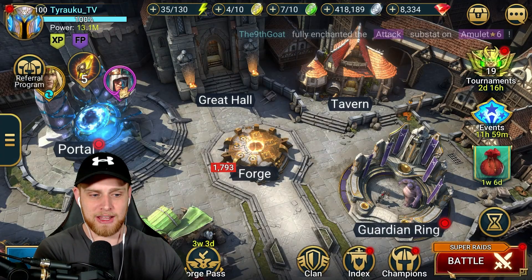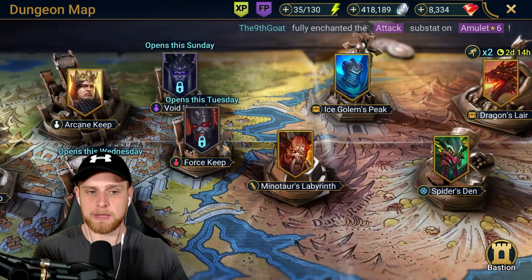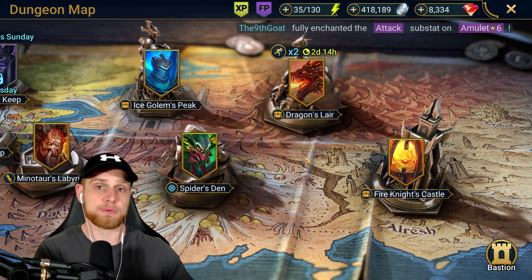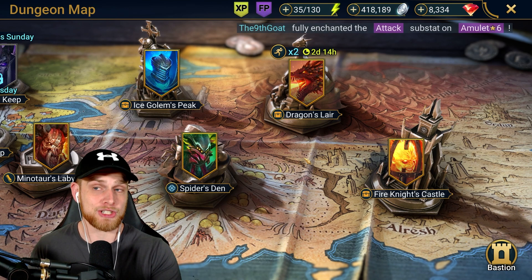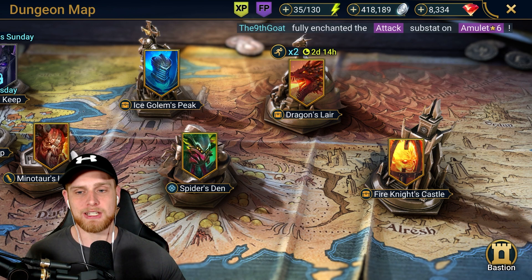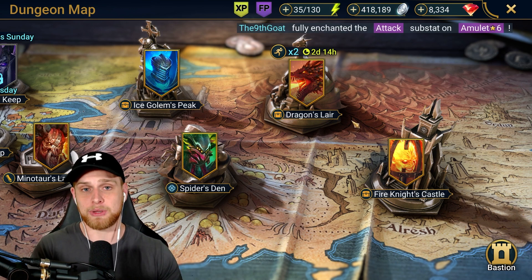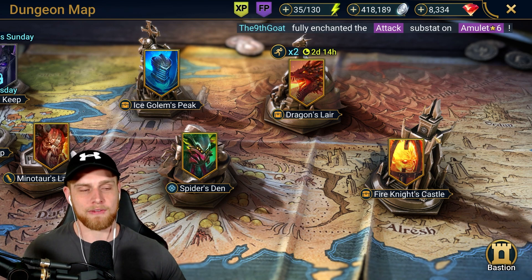So what I wanted to do today is come in here and build a team for Stage 20 that could be really fast. In the midst of that, I ended up building speed farm teams for Ice Golem, Spider, Dragon, and Fire Knight. Since I've spent the last four hours — literally a little bit over four hours — trying to make all these teams as fast as I could get them, I figured let's make that time not a complete waste and show you guys what I've come up with.